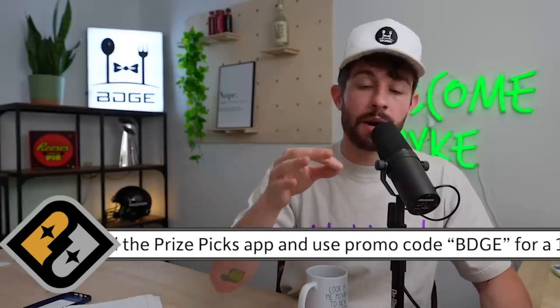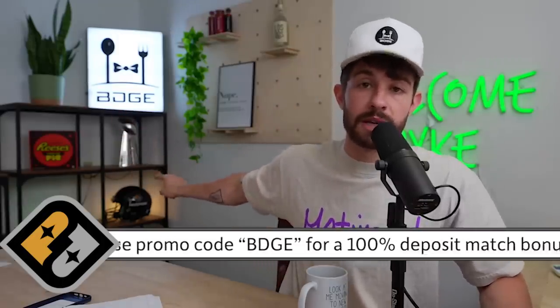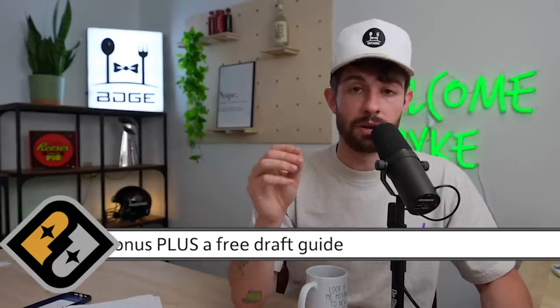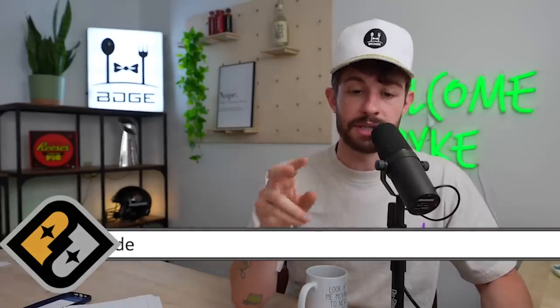If you deposit $10 or more on there, one, you're getting a 100% deposit match on PrizePix for you to rip off some revenue-making parlays on their app throughout the rest of the preseason. But two, you get our draft guide absolutely free by doing that. It has our week two and week three preseason takeaways. It has our season-long rankings. It has everything you need for your draft, which is quickly coming up.